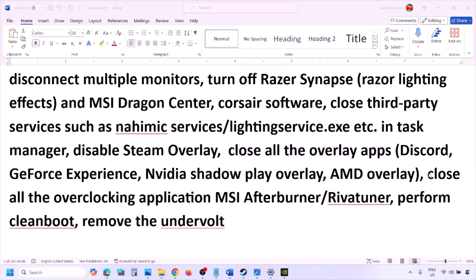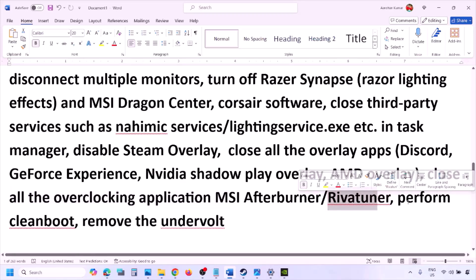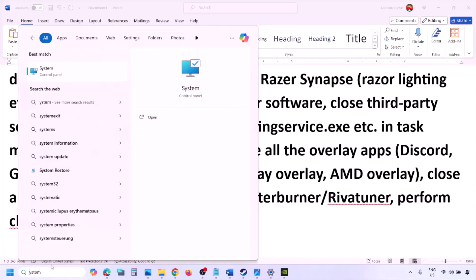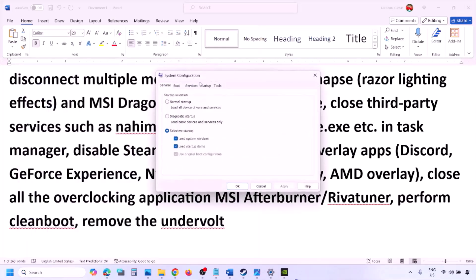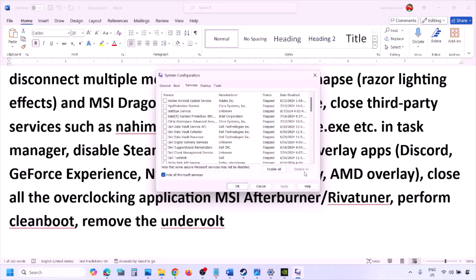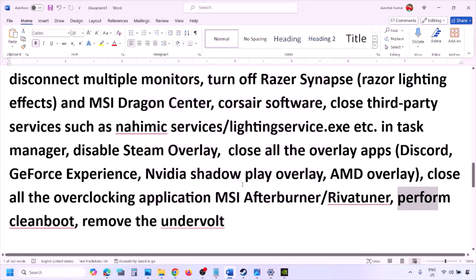Close all overclocking applications — for example, if you have MSI Afterburner running, right-click it and close it. Also close RivaTuner if running. To perform a clean boot, type 'System Configuration' in the Windows search box, go to the Services tab, check 'Hide all Microsoft services,' click Disable All, hit Apply, click OK, and restart your computer. Then launch the game.